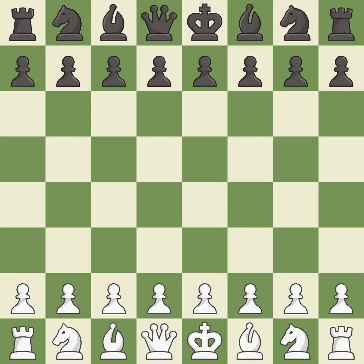Rui Lopez Opening, Berlin, Rio Gambit Accepted. 5.Re1 and d6, 6.Nxe5 — balanced, neither player ever had an advantage. That game was pretty competitive. Both players had an amazing opening.